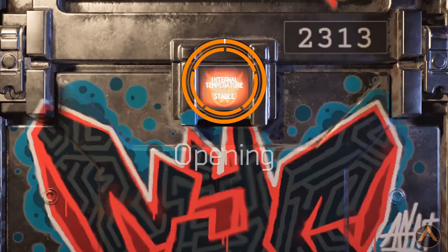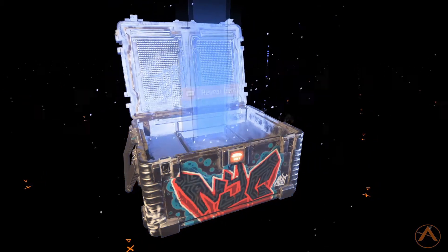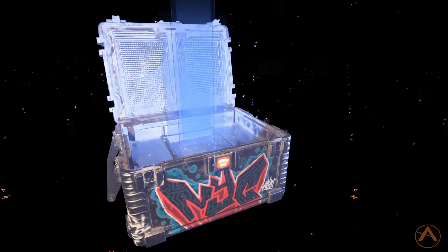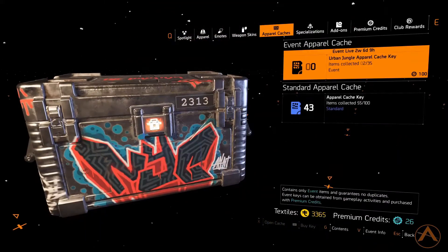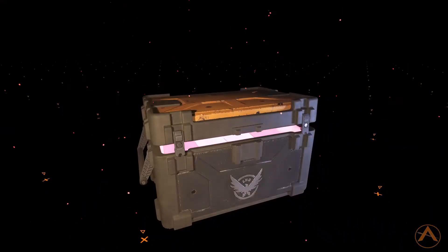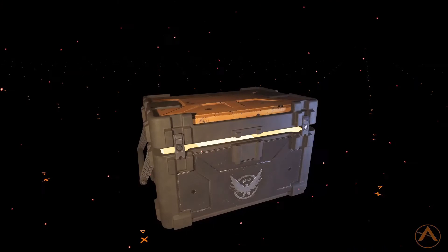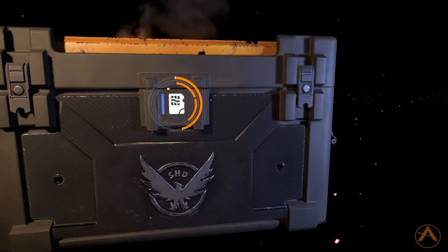Let's go ahead and see what we get out of the first two caches. We got the Brain Hog Cap, and for the second one we get the Camo Army Cap — not a bad start but not the best. Opening the rest of these apparel caches: got an epic Shoreline Camo, very summer-like feel, and a legendary — Midnight Sneakers for the Midnight outfit.